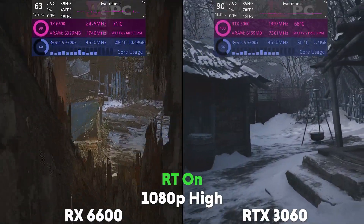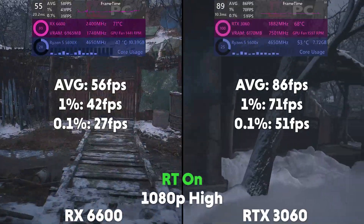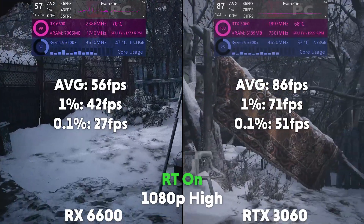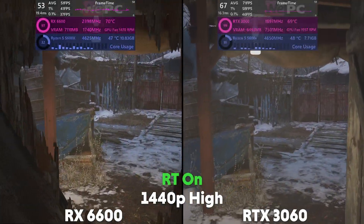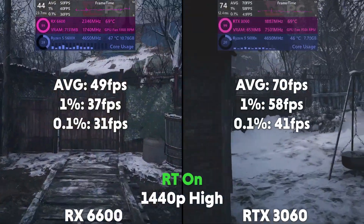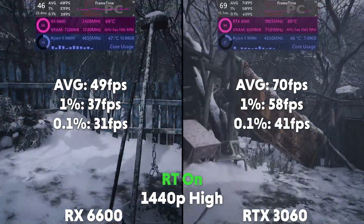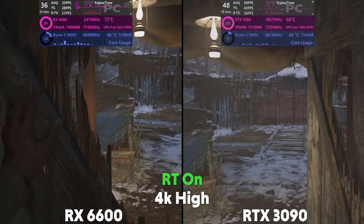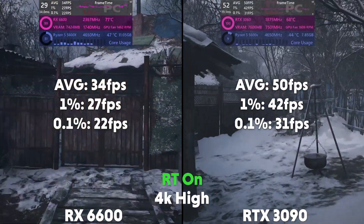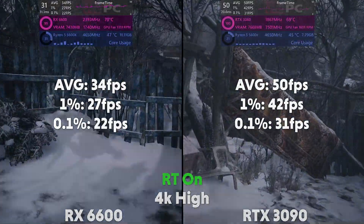We also tested it with ray tracing on. At 1080p, the 6600 is averaging 56 FPS with a 1% of 42 and a 0.1% of 27, with the 3060 averaging 86 FPS with a 1% of 71 and a 0.1% of 51. Then at 1440p, the 6600 is averaging 49 FPS with a 1% of 37 and a 0.1% of 31, with the 3060 averaging 70 FPS with a 1% of 58 and a 0.1% of 41. Up to 4K and the 6600 is averaging 34 FPS with a 1% of 27 and a 0.1% of 22, with the 3060 averaging 50 FPS with a 1% of 42 and a 0.1% of 31.